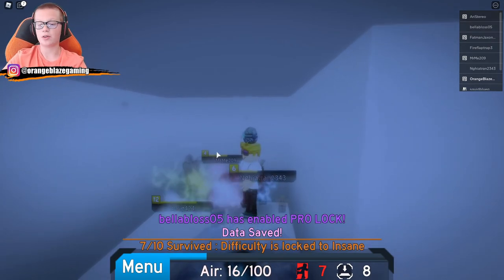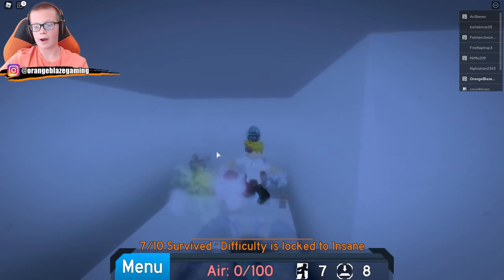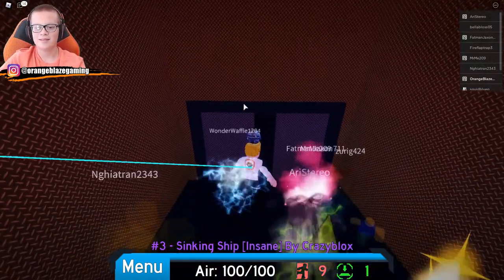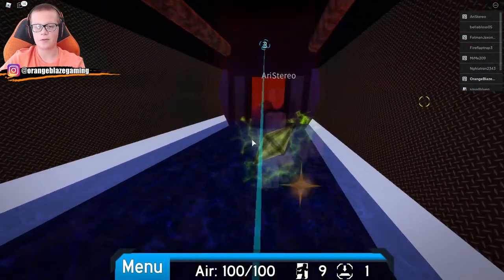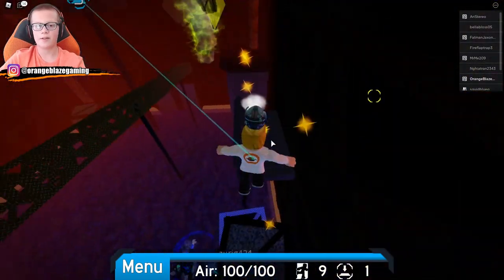Someone's enabled pro lock, wow. That means every single map is going to be insane. Insane is the second hardest difficulty — the hardest difficulty is crazy. I haven't ever gotten there.